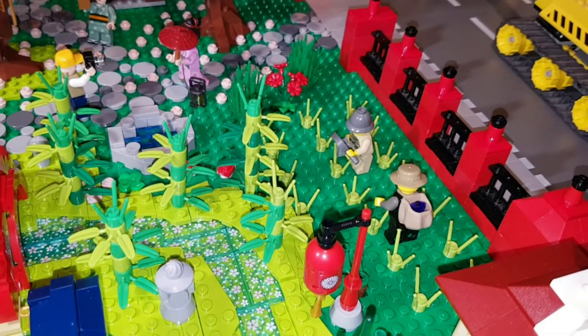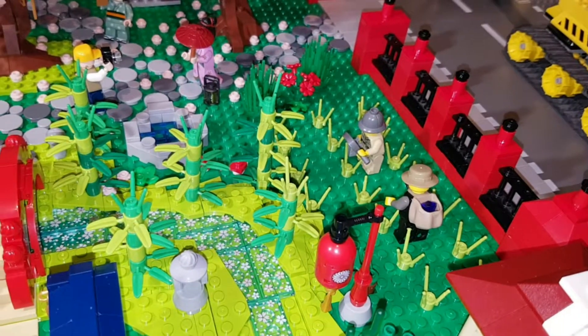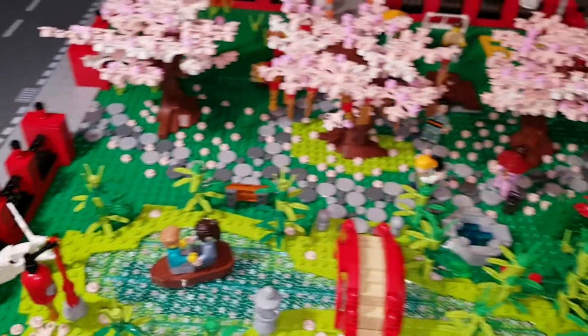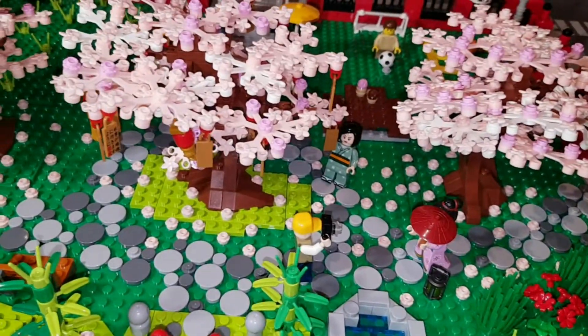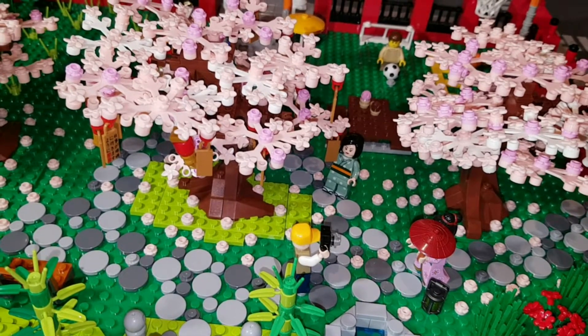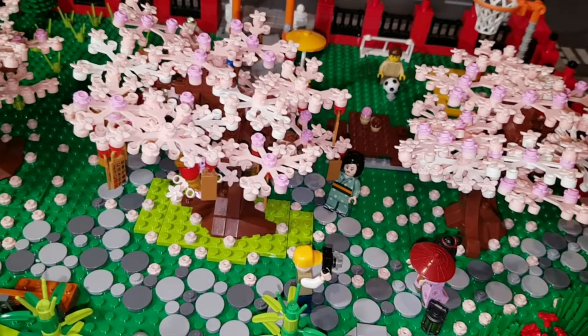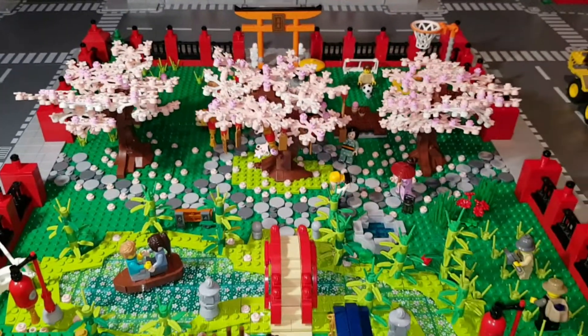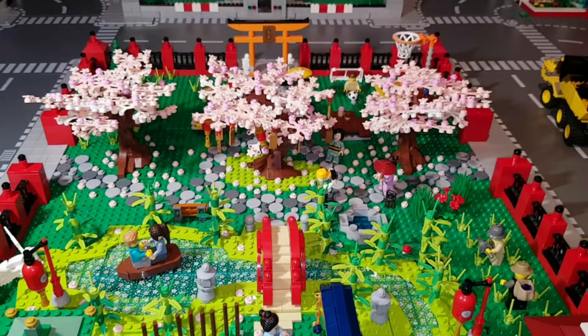Bisher wohnen hier zwei Tiere – den Fisch darf man nicht mitzählen. Also man hat hier den Frosch und den Schwan. Hier hat man ein Fotoshooting, und eine Frau hat auch einen Glücksbringer oder einen Wunsch an den Kirschbaum gehangen. Den Rest zeige ich euch mal aus der hintersten Perspektive.